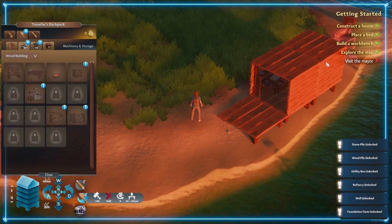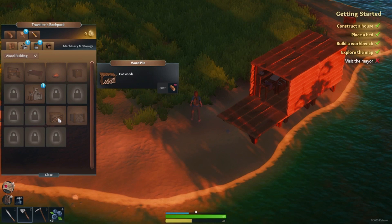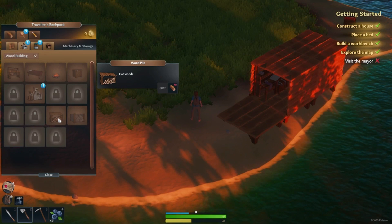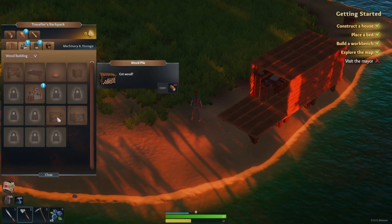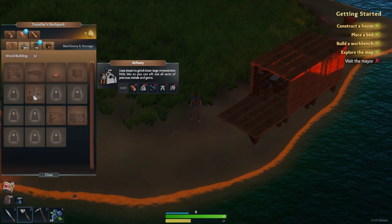We've gathered our resources and placed the workbench, so a bunch more stuff opened up. We can build a wood pile — that's a storage box for excess wood. Right now we can only hold 100 pieces of wood until we buy the expanded backpack. There's also a stone pile for stone. The refinery is going to be very important at some point, but it takes quite a bit of resources.